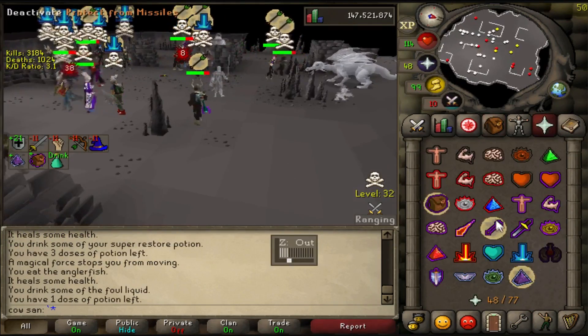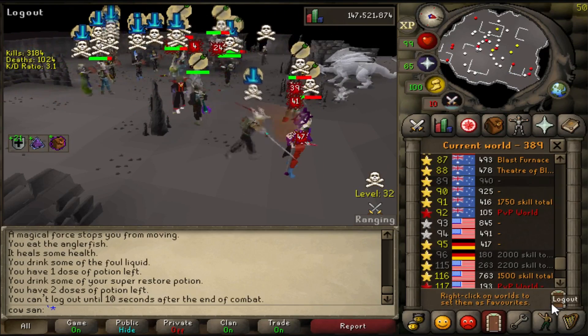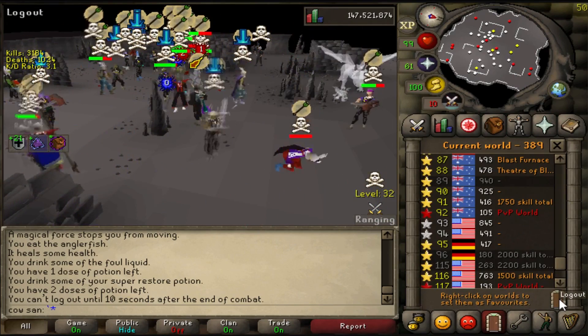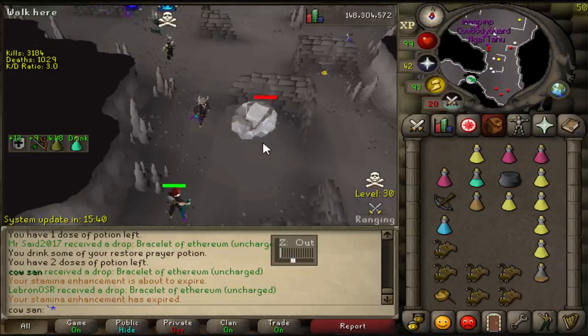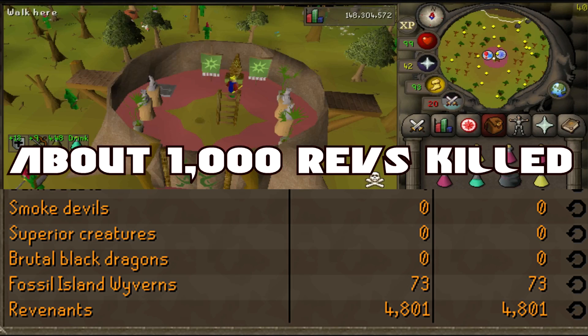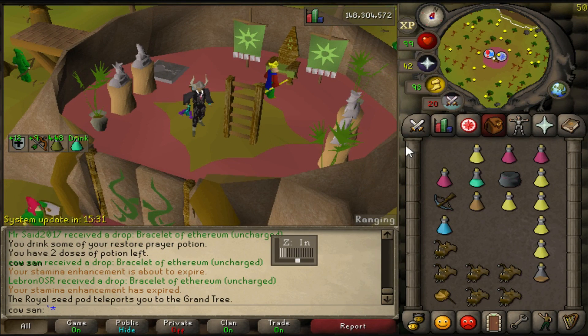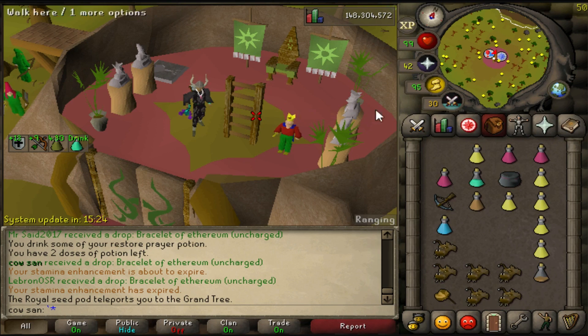Another clan logging in - I think they're looking to attack me now. Okay, I think they're gone. Is this gonna be my final death? I didn't get the loot for it, calling it close. Three seconds till 10 hours - last looting bag, 800k. Trying to get as much as possible.